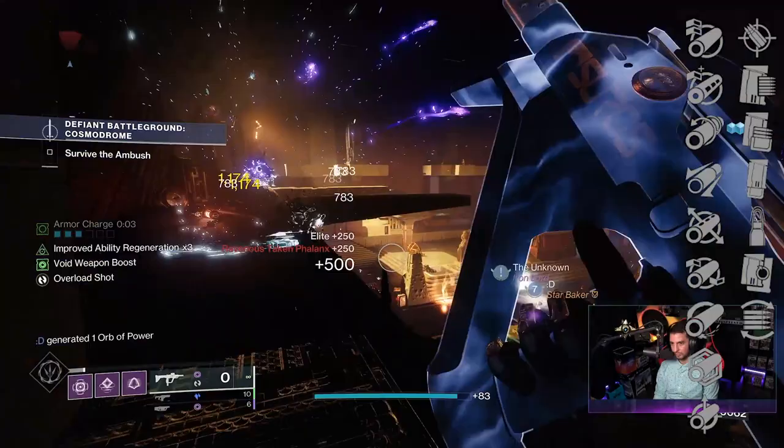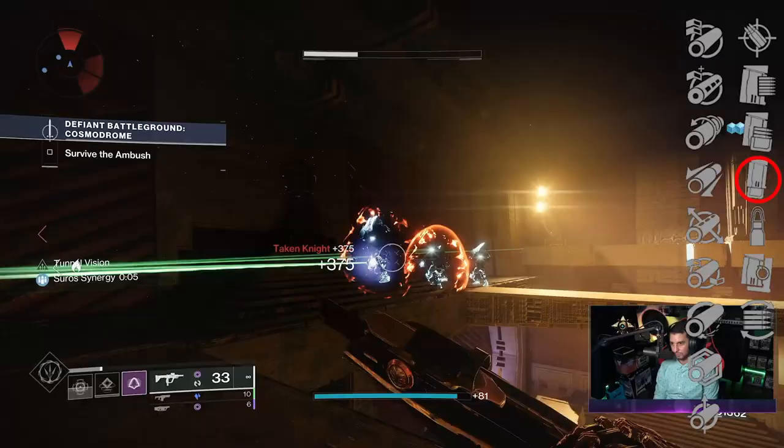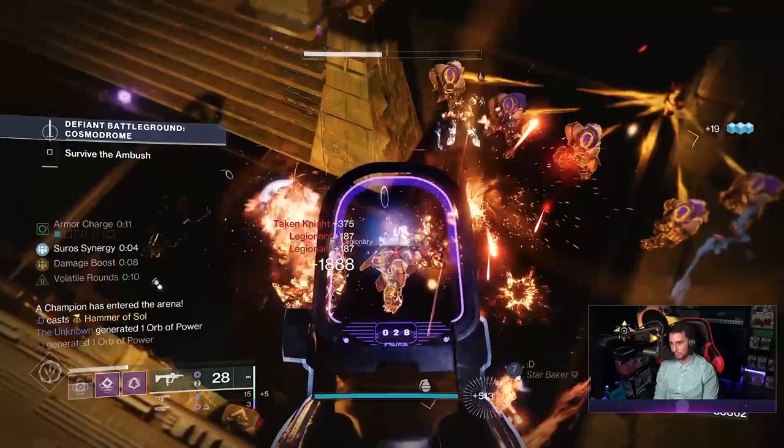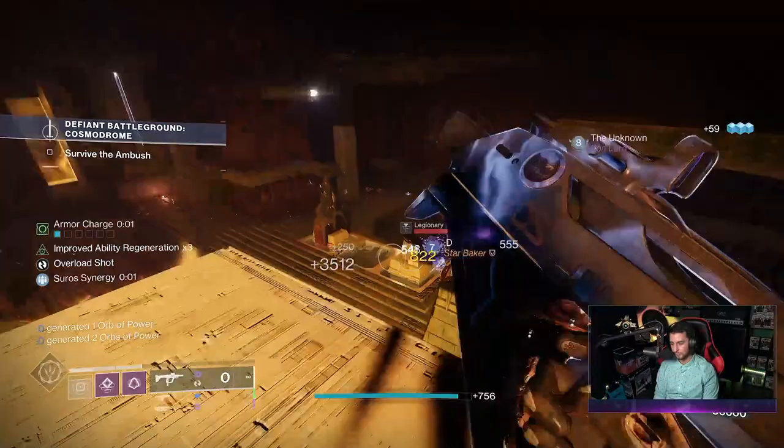If you want this for PvE, go with a magazine that extends the capacity - Appended Mag, Tactical Mag, or Extended Mag. I would go with Extended Mag because it bumps your magazine the most and also bumps airborne effectiveness by 10. Unfortunately, the old version of Hero's Burden used to get Ricochet Rounds but according to Light.gg it's no longer in the magazine perk column, which is disappointing. For PvP go with Accurized Rounds; for PvE go with Extended Mag.